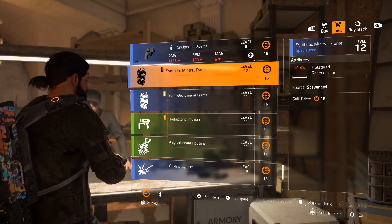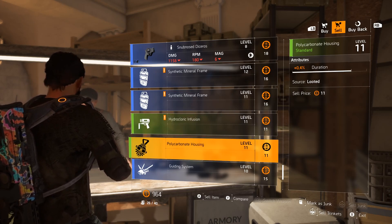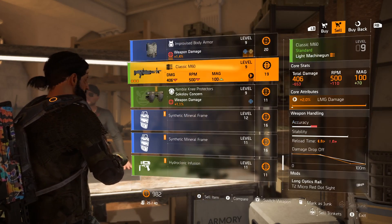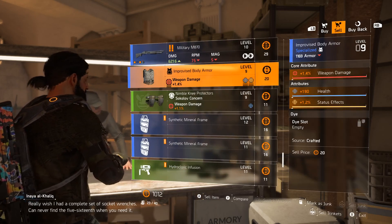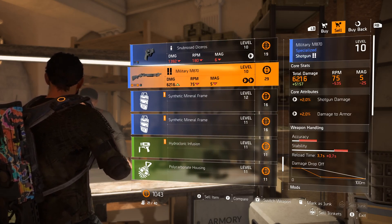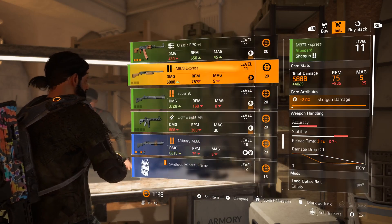I got so many of these mod things for the hydraulic infusion and the polycarbonate housing — for the skills. I'm not really too sure what they're there for, to be honest. Just sell all of this. All of these are underleveled at the moment for me. I'm a military shotgun. Just sell those, till then I just want some chips.